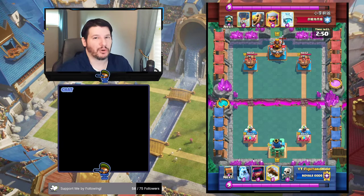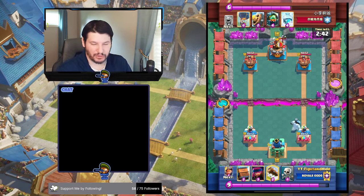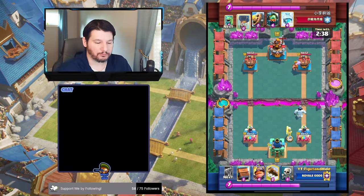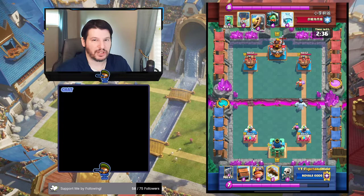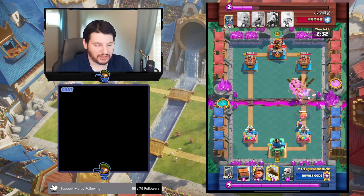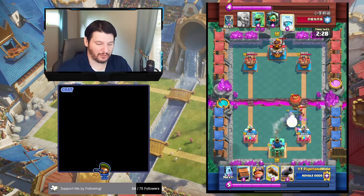Right off the bat you never know what your opponent is playing, so you should always try and bait the opponent out — drop a card, your lowest elixir card is fine. You can do your ice golem, you can do your skeletons, whatever your lowest elixir card is. Once you see Lumberjack, you have to assume that it's either golem or balloon, and in this case it's balloon. So we drop our skellies and our ice golem to bait it out.